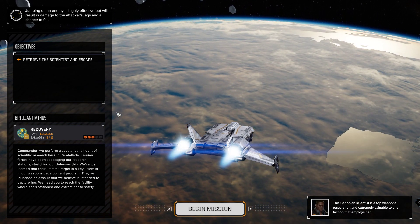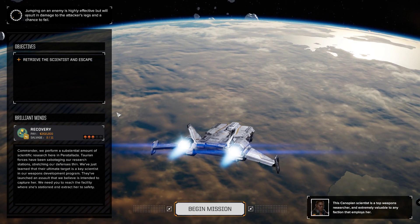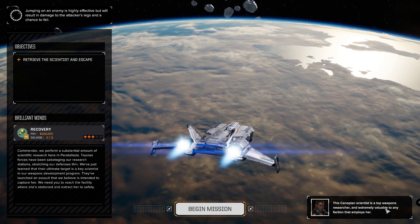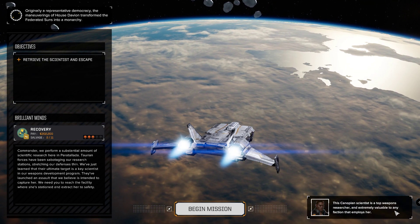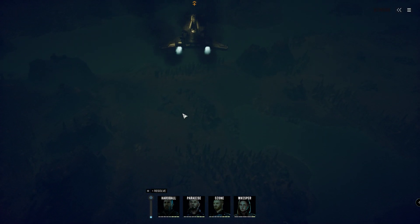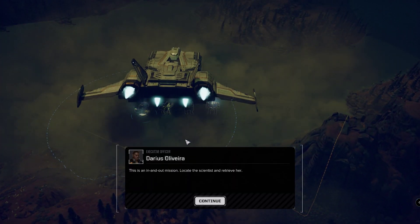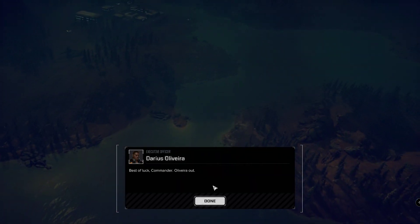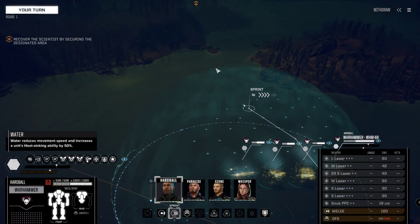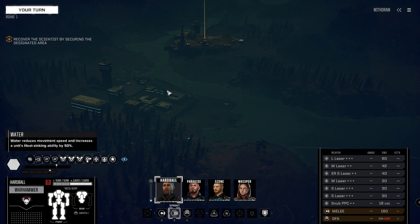They've launched an assault intended to capture her. We need you to reach the facility where she's stationed and extract her to safety. This Capellan scientist is a top weapons researcher and extremely valuable to any faction that employs her. Let's get in there — plenty of tree cover here, let's use it.